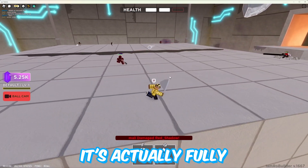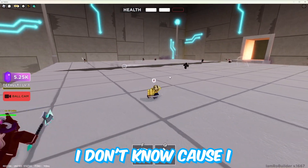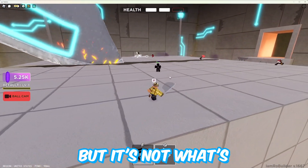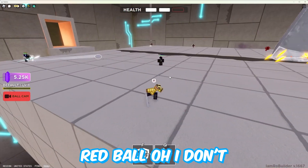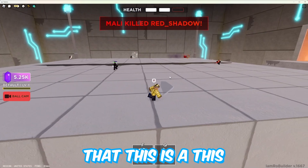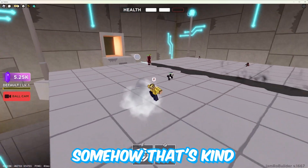I'm actually fully fully aware now — I think the red means it's coming at you, but it's not always? What's that secondary red ball? I don't even know how I did that. This is a bit crazy. I do have 5,000 gems somehow — that's kind of nice.